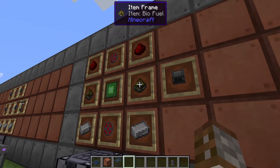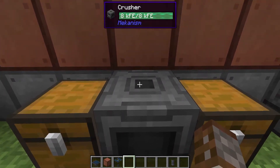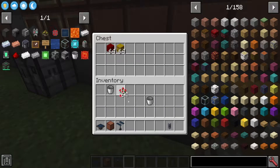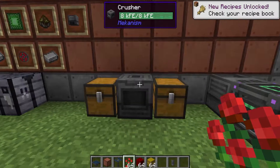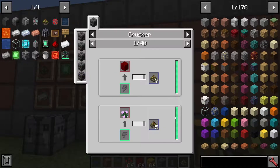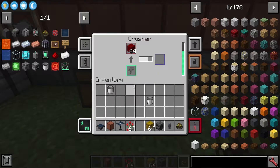To make biofuel, you're going to need the crusher and crush pretty much any type of organic matter. For example, nether wart gives seven biofuel, but a peony only gives five. Leaves give two, tall grass gives four. Hay bales also give seven and are probably a very good choice since they're easily created from wheat.